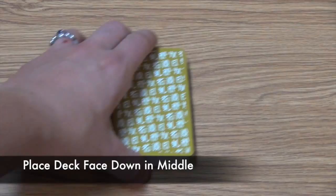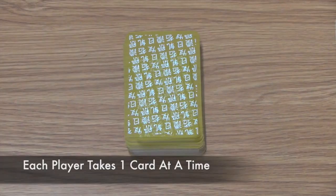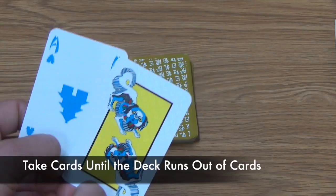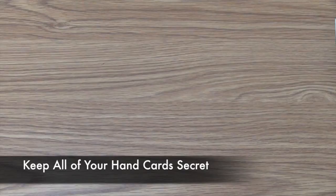The dealer will take the top card of the deck and place it in their hand. Each other player in counterclockwise order will also take the top card into their hand. This continues with players going around counterclockwise taking one card into their hand until the entire deck is gone. When the deck runs out, all players should have 14 cards in their hand. All players must keep their hand cards secret from all other players and may not share what they have with their partner.